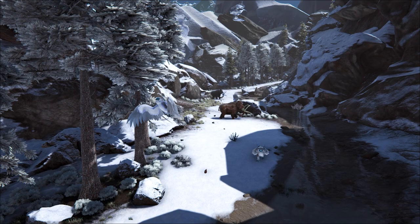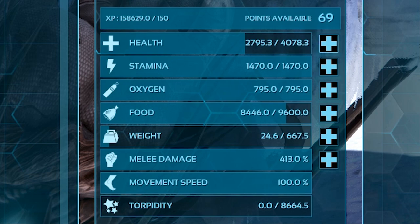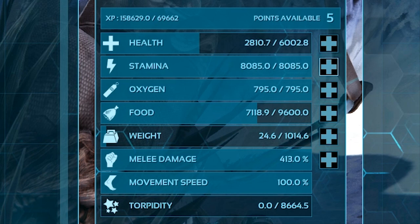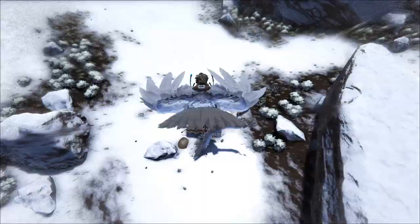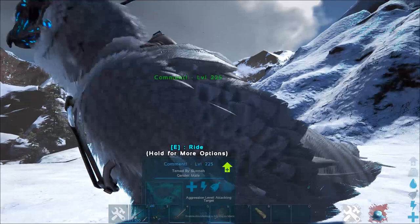The snow owl is a very versatile creature and can encompass a few different roles, namely that of a travel mount or a support mount. If a general travel mount is what you're looking for, you'll want to invest mainly into health, stamina, and weight, but stamina is certainly the golden ticket here. Health is important for survival, higher weight means you can carry more, but stamina is used for flight, attacks, and most importantly the snow owl's freeze abilities. Their fast flight speed, high stamina pool, healing abilities, and thermal vision make the snow owl a great traveling companion.